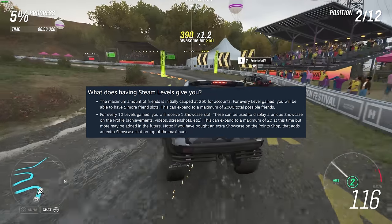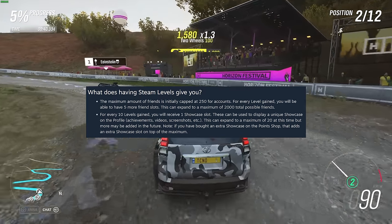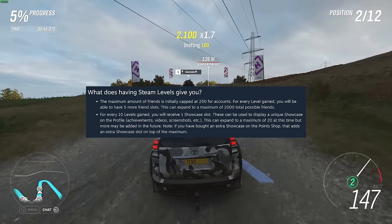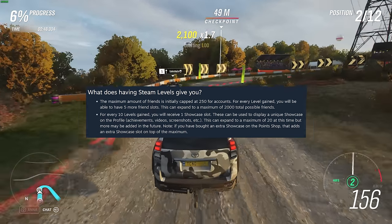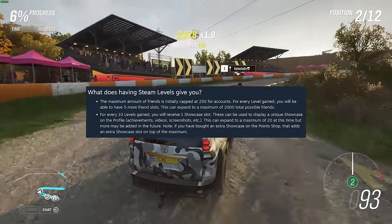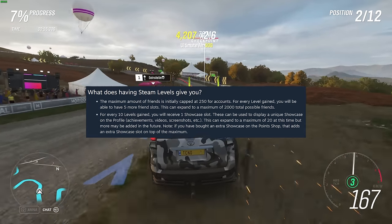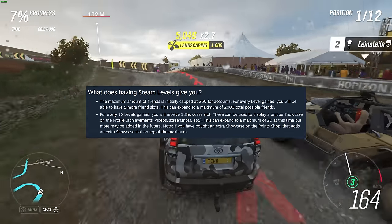On top of this, you get even more things for your profile, like different showcases where you can put more info, showcase achievements, screenshots, reviews, artwork guides, and items you want to trade, and much more. By default, you don't get any of these — you need to level your account first. Usually you'll get five friend slots per level, and each 10 levels you'll earn a new profile showcase.